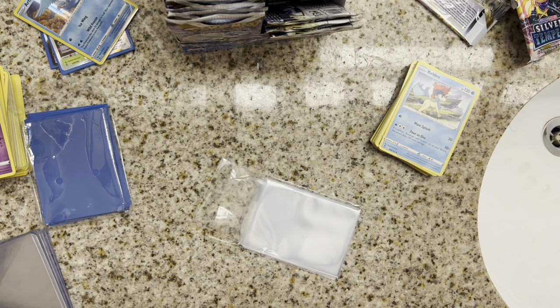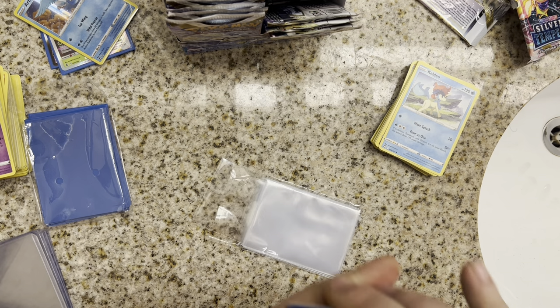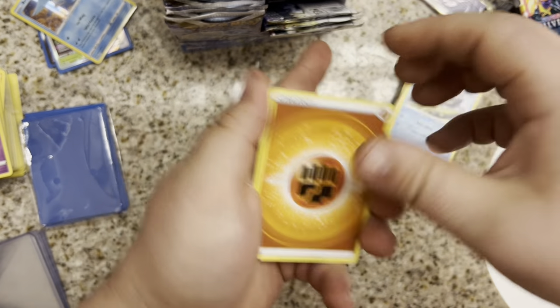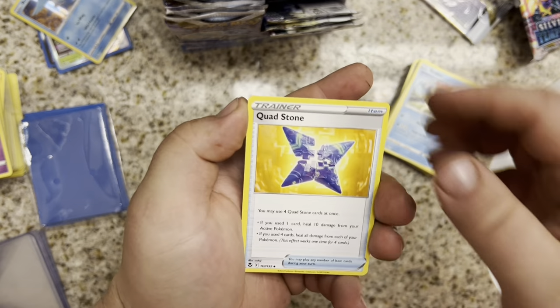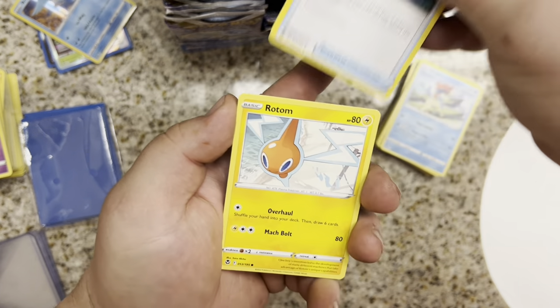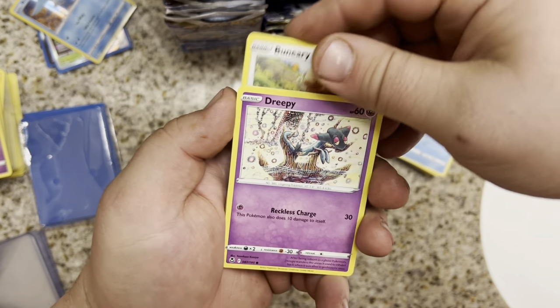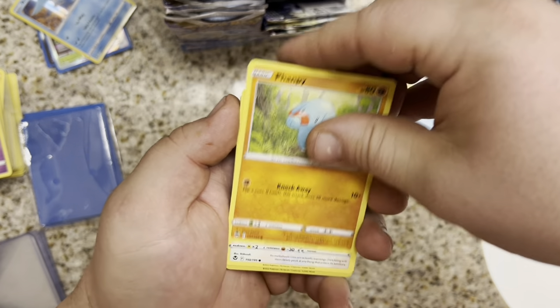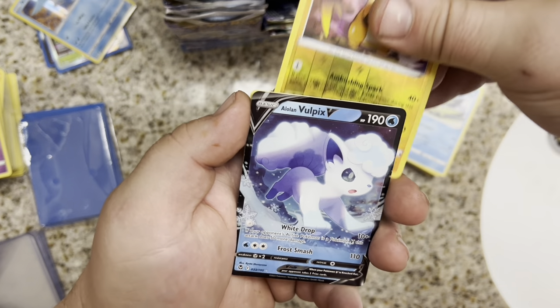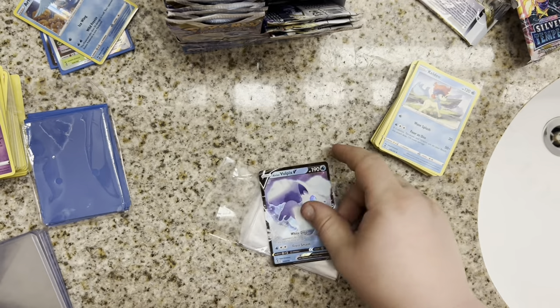I'm not counting on it, but I would like to get an Altar. And I would not like to get a Skunk Tank because we already have it. Fighting Energy up front. Quadstone, Regenerative Energy, Unidentified Fossil, Rotom, Bunnelby, Dreepy, a Fanseat, Fletchling, Rye Coop, and an Alolan Vulpix V — our first regular V card of the video.